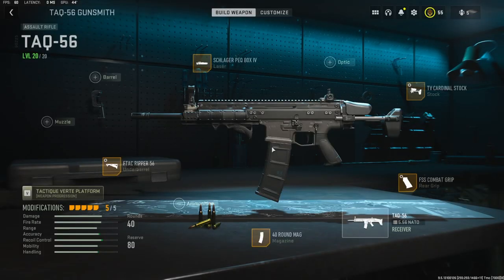Overall, the TAC-56 is probably in line with the best assault rifles. If I had to choose another one, it would definitely be the M4. But if you guys try this class setup out and you like it, let me know down in the comments. I have a crazy gameplay for you guys — hope you enjoy. Hit that like button and I'll see you in the next one.